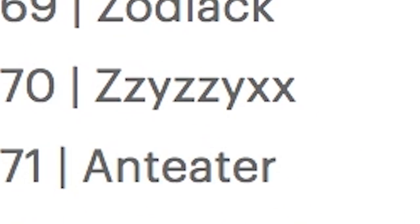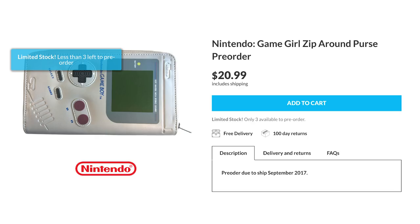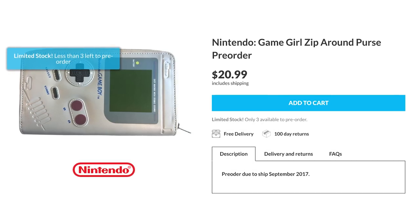Ziz-X? Ziz-X. Zip up your petite personal possessions in the Game Girl purse, available for pre-order.